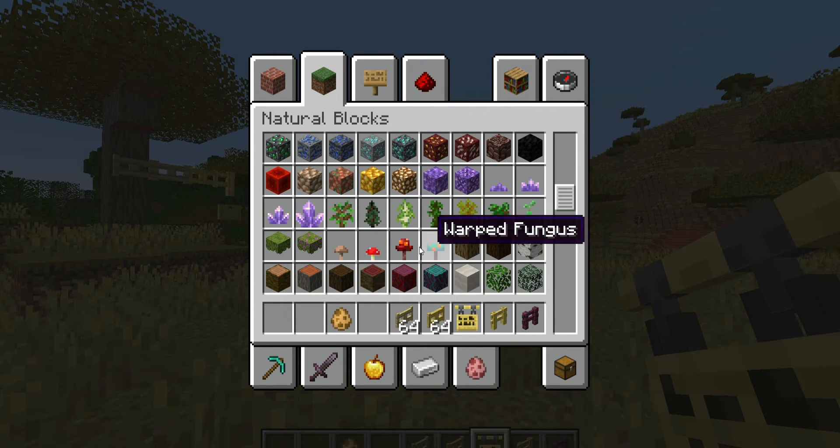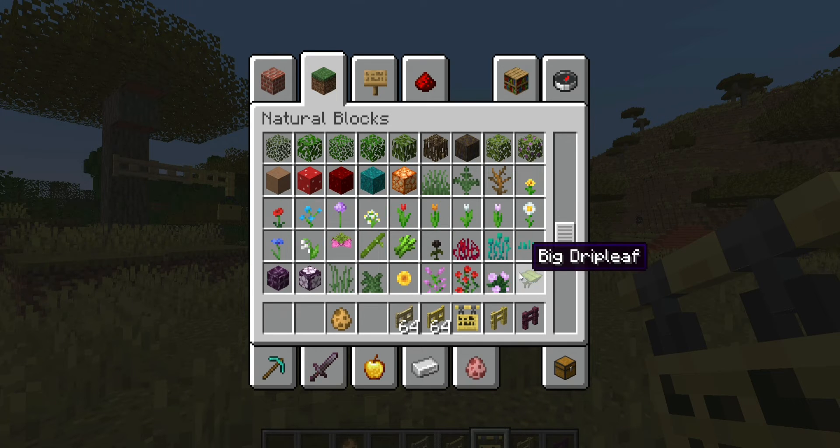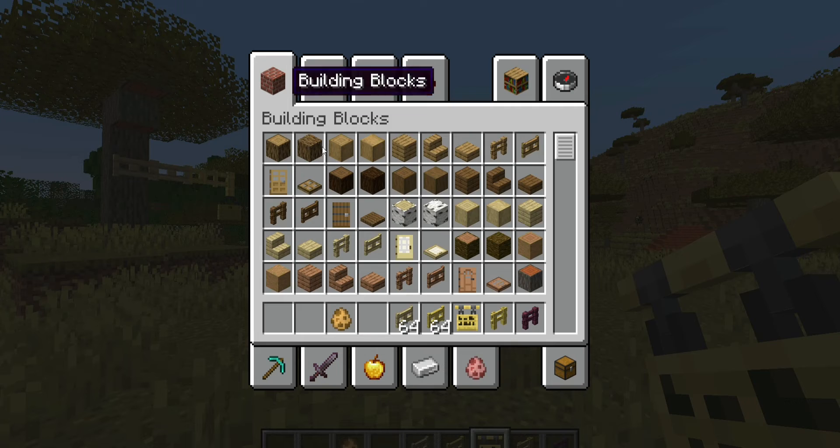They're saying climbable plant blocks are now together in the natural blocks tab. I think they are saying these — these, these, these, these. So they are now together, which makes more sense.